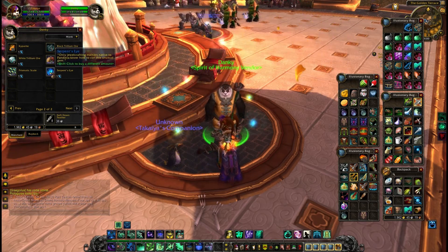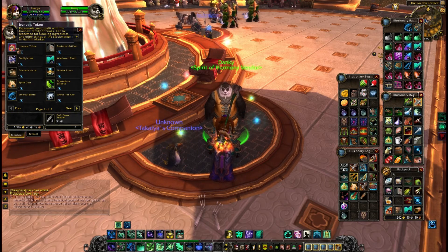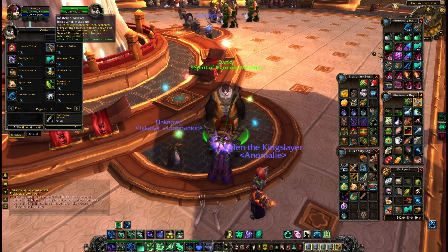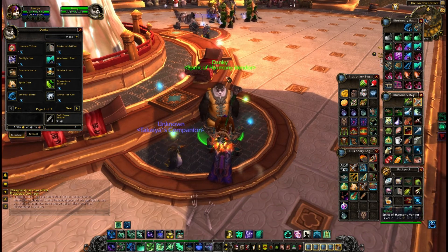I assume that's going to be our jewelcrafter-specific cut gem, although it's not epic, which did take me by surprise. But they also sell cooking tokens, essentially, and restored artifacts, which can be traded in for archaeology goods — basically you trade them to Brann Bronzebeard and he will give you a crate of whatever you desire.